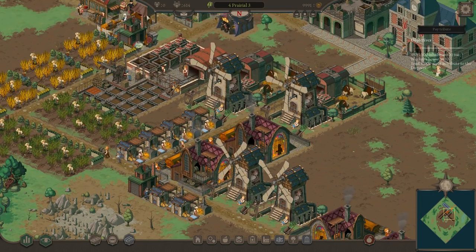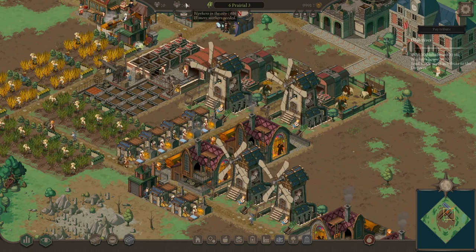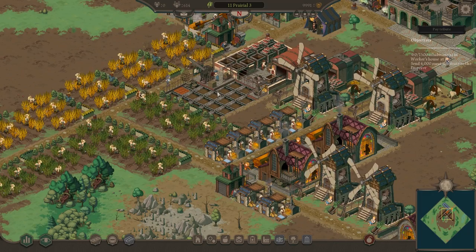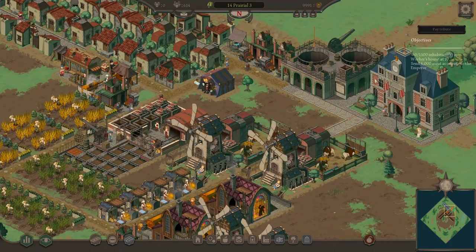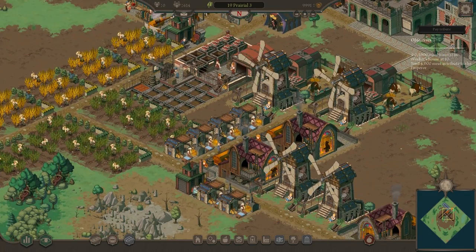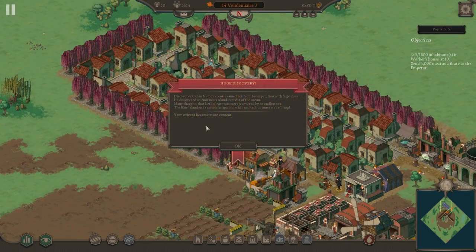Everything looks currently functional. 15 more workers needed — that's a nice place to be. Beer production is coming in now, which is good. Once exports start going and we start making some money, we'll move to the next phase. Another event: a huge discovery — a new island found in the ocean. Citizens become more content.